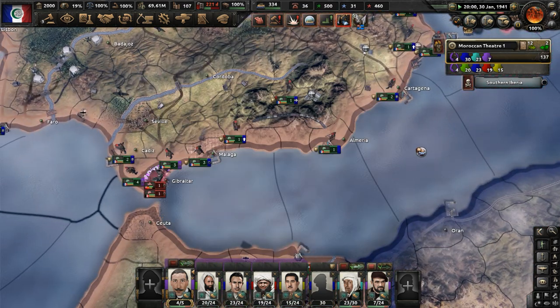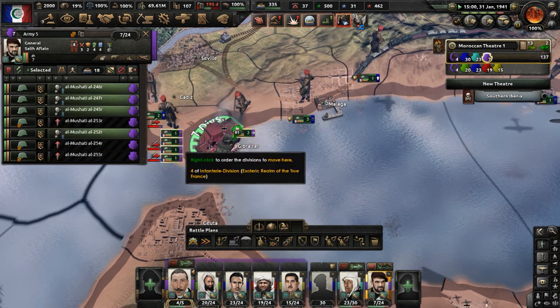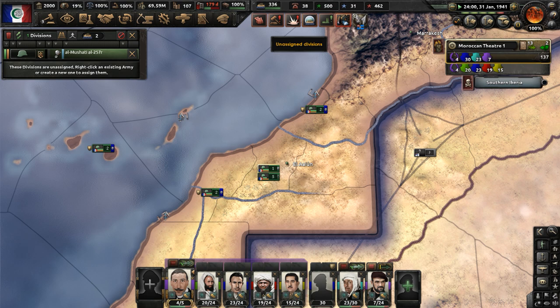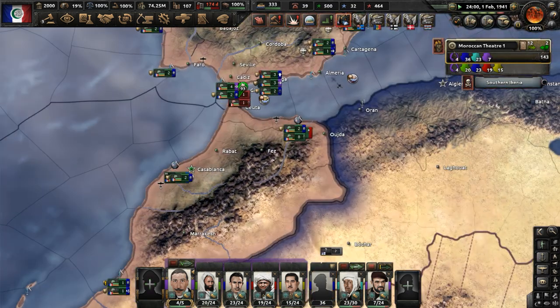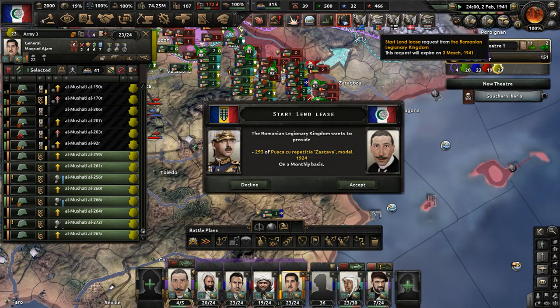Let's drive off the rest of these troops in Gibraltar before we keep reinforcing. There are some tanks here — not Matilda tanks in this timeline though. We have some more garrison troops; move them somewhere. More standard divisions — give them over to the armies we have in Iberia. Keep pushing.